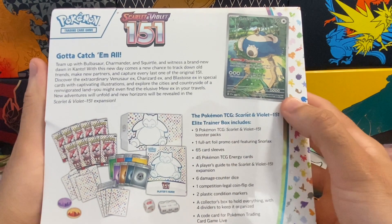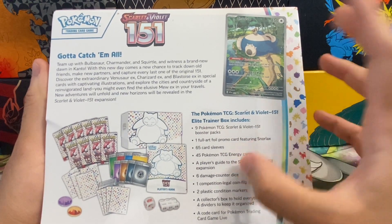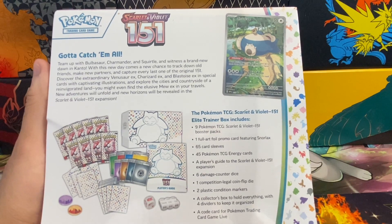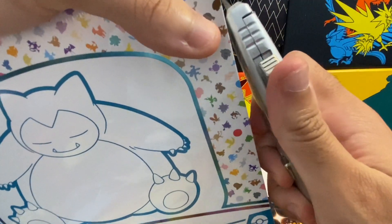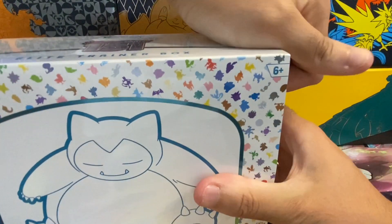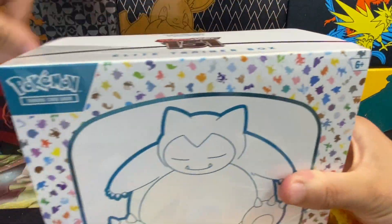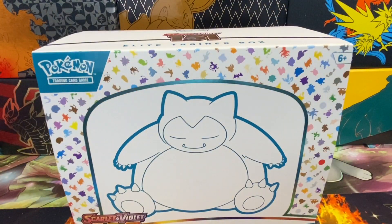Great artwork — it has a promo card which we're probably going to keep in the sleeve, and nine packs plus 65 sleeves which we'll use for our next few videos opening Scarlet Violet and 151 stuff. It's basically the same as every Elite Trainer Box but kind of special. We'll go through the booklet really quickly to show you what's in this set — it's some pretty fire stuff. I haven't seen too many openings because I like to keep myself surprised.